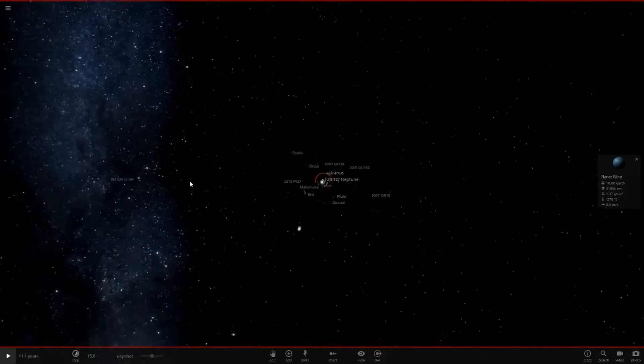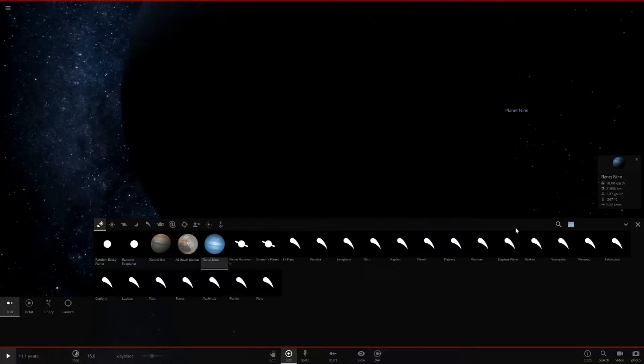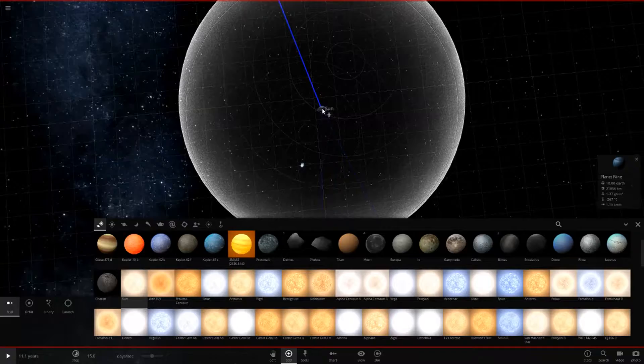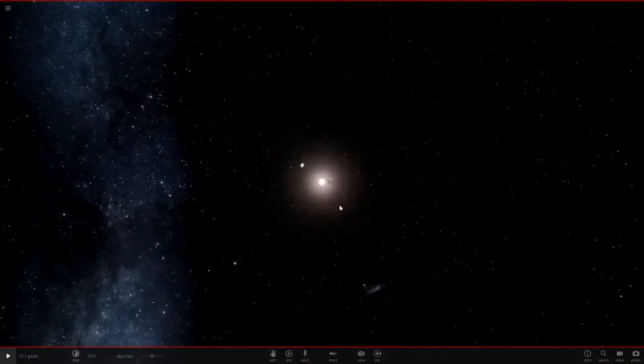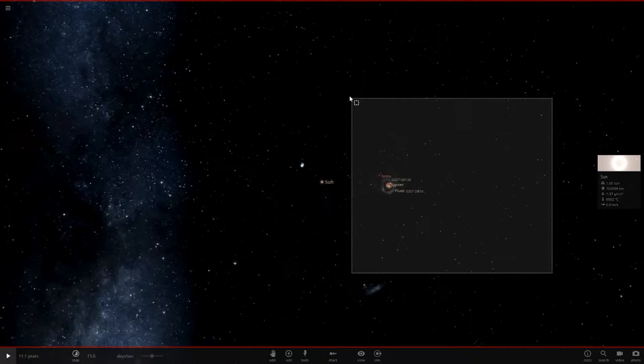Now we go all the way out to the original Planet Nine's location, way out here, and place the sun in the middle. This is definitely going to cause some trouble. Put the sun right in the center - there we go. It's on zero velocity. Now we select the whole solar system and do auto-orbit, so they'll all start orbiting the new sun.